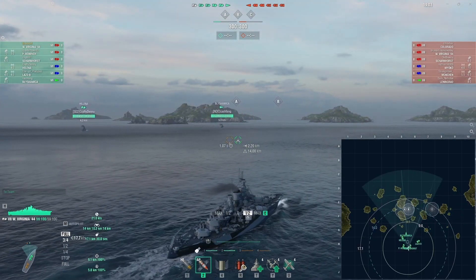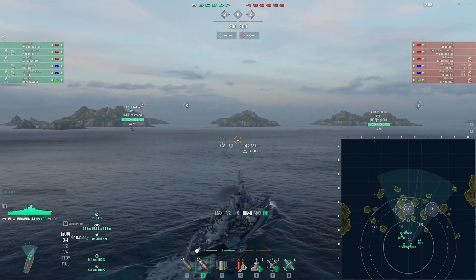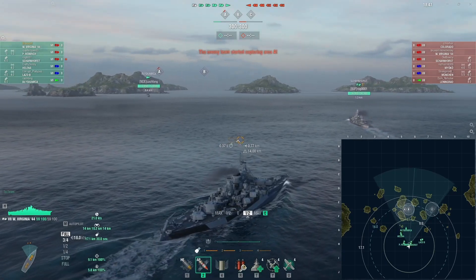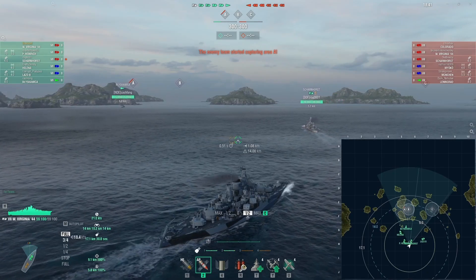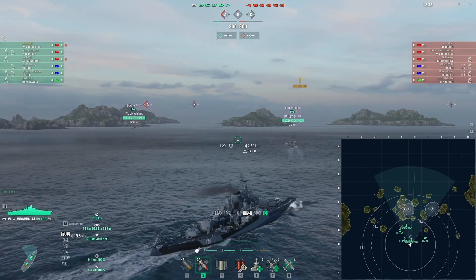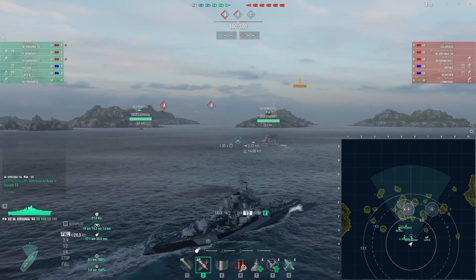This is not a very long match. The first part seems like nothing happens for quite a while, and then all of a sudden everything happens really quick, so I'm going to have to pause a couple times and explain what I saw and what was going on. The Scharnhorst is pushing forward. I'm going to get in behind him and follow the Lazo over towards C. The enemy is already in A and B, so I know about where they are. I was just spotted, so I ping on the map where they must be.